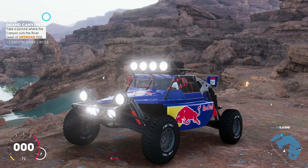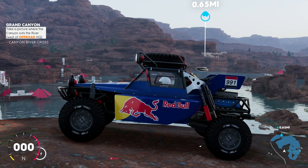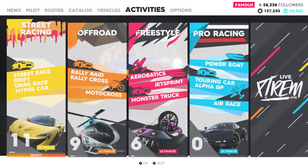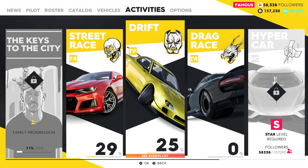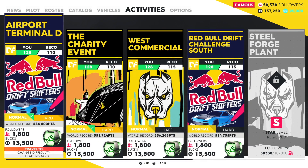Firstly, for free roam — here I am in the Grand Canyon just having a nice little look around, but how do I get out of this? There is one option from the options menu: you can go into activities and select something else to do. You could go into street racing, choose drift, then choose one of the drift events and take that on. That would be a way to get out of free roam, however it's not the best way.